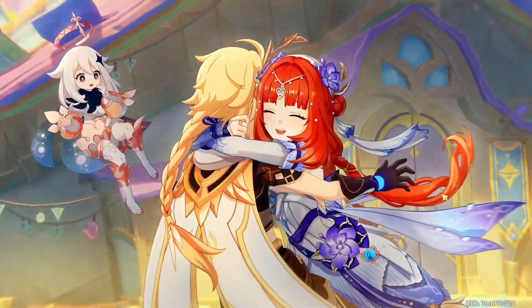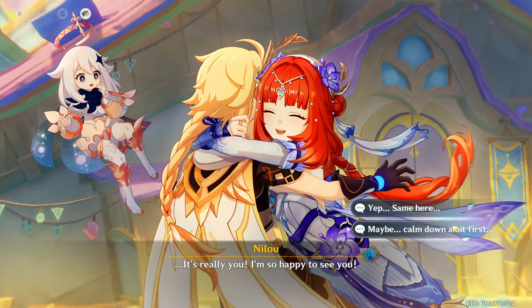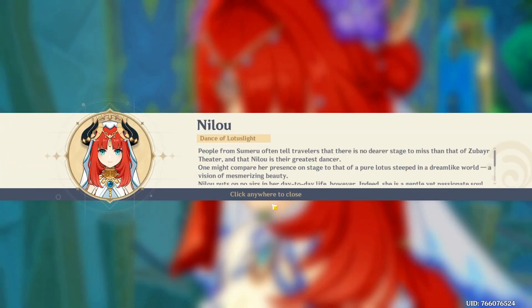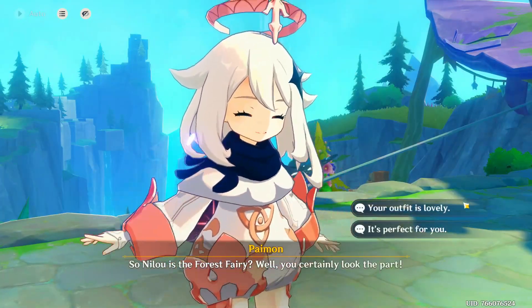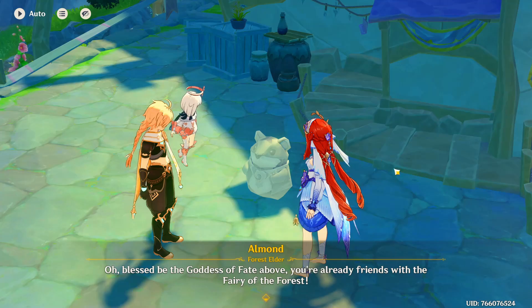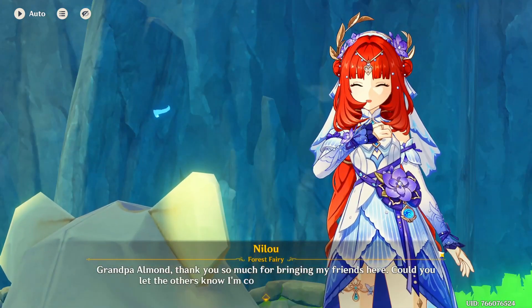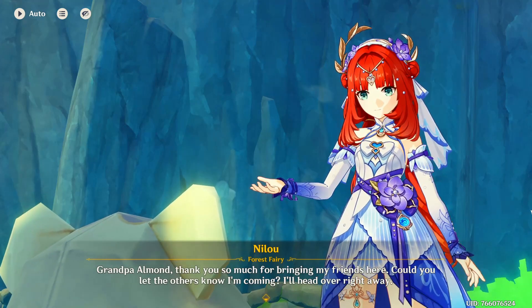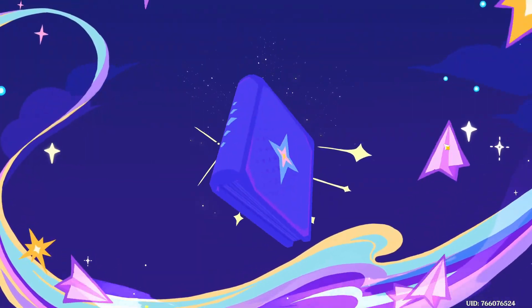Oh, Nilu! Hey, it's Nilu! We haven't met on this account yet. Your outfit is lovely — it is very lovely. I don't really care about Nilu's backstory right now. What did he do to you, old man? Oh, we've unlocked something.